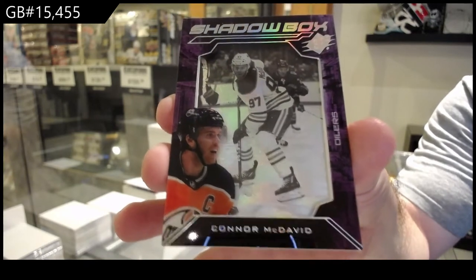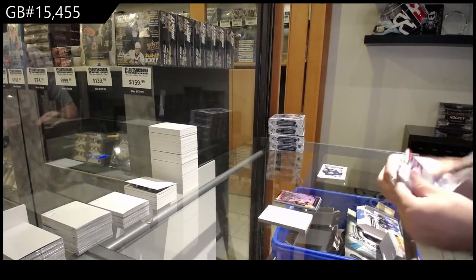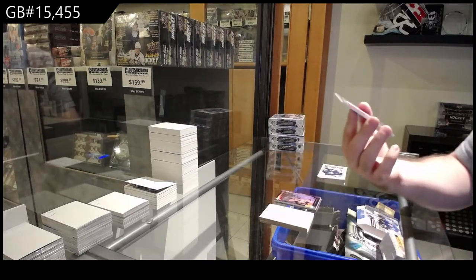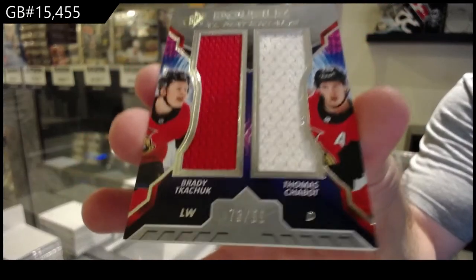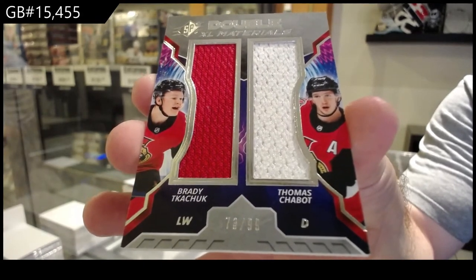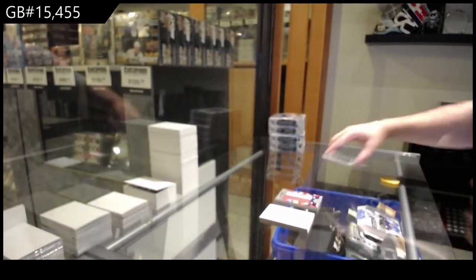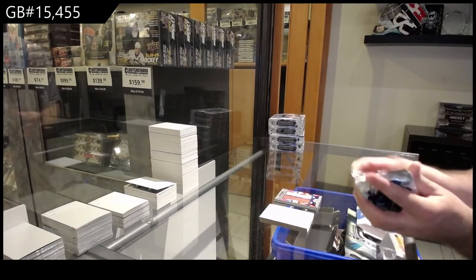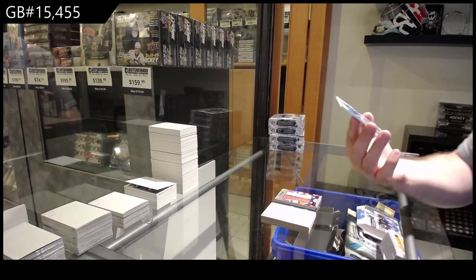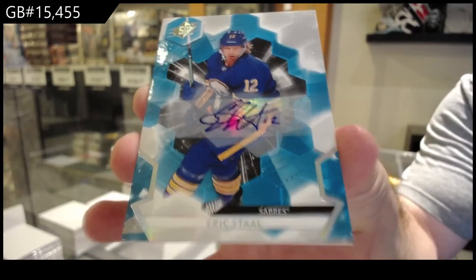Whoo-hoo! For the Oilers, shadow box Connor McDavid. We've got a double XL materials in 99 for the Ottawa Senators — Kachuk and Shabbat. Double XL Kachuk and Shabbat.